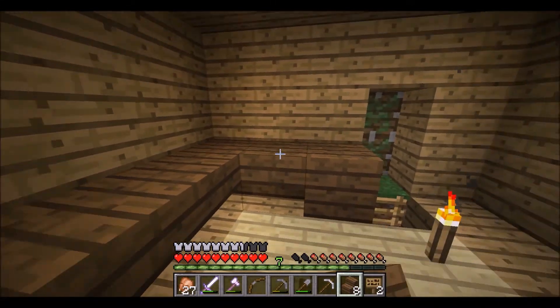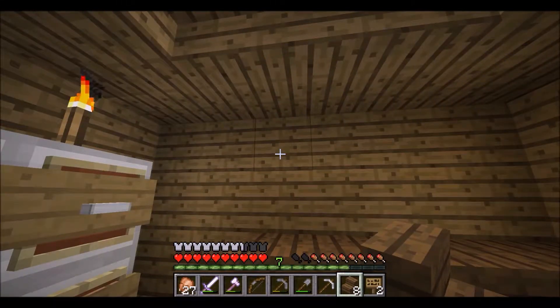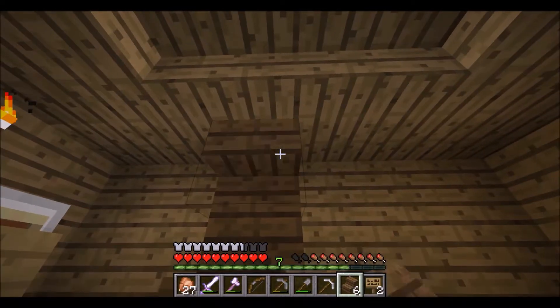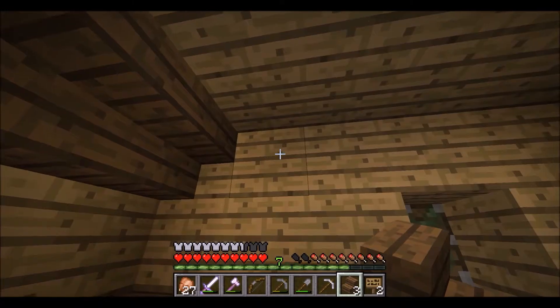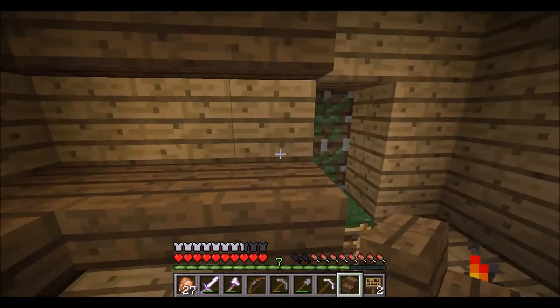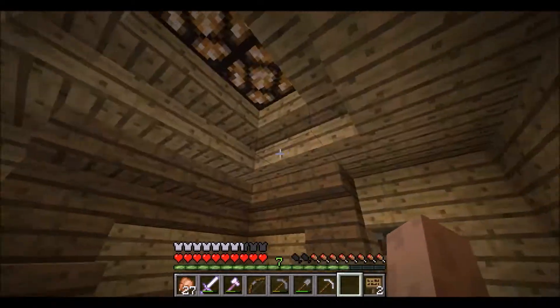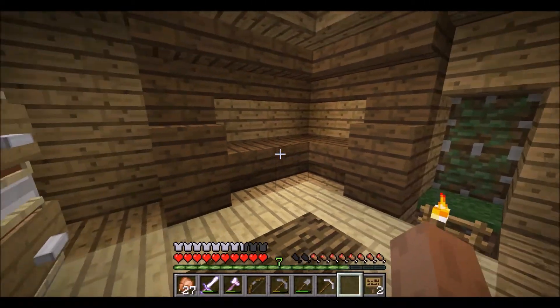I do like Zueljin's designs. My only beef with him is that he uses a texture pack to make his builds look good, and in my opinion that's kind of cheating. If you're gonna do something, try and make it look as good as you can in vanilla before you resort to a texture pack. And there we have our desk.